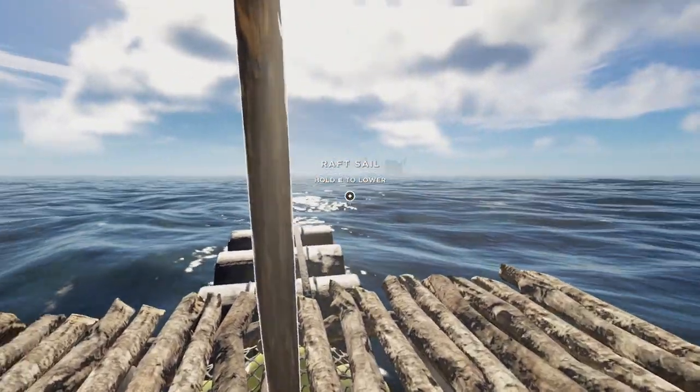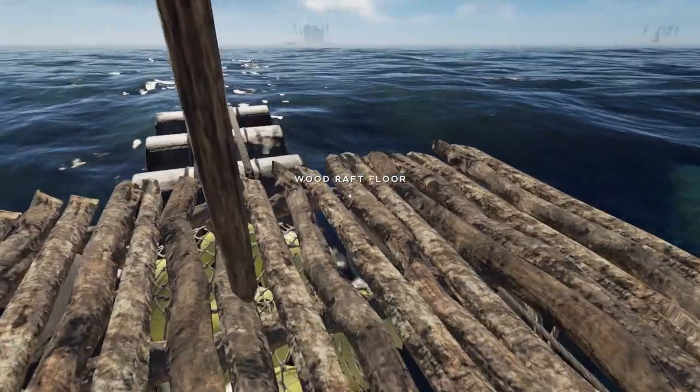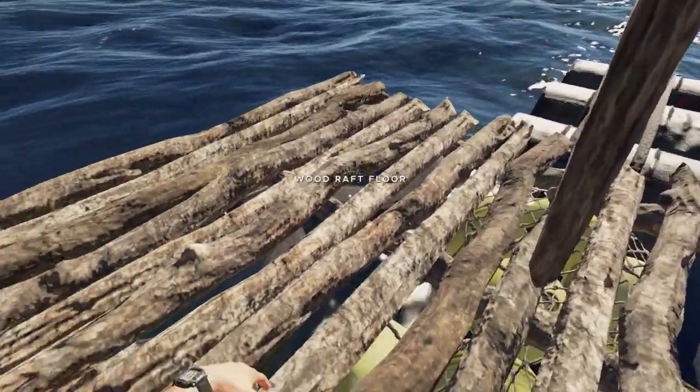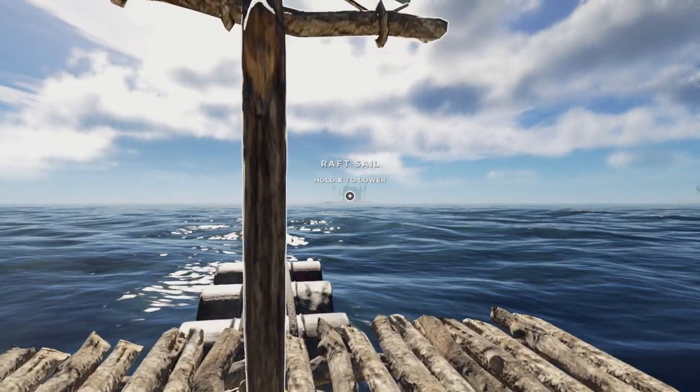All right, just like that we're off to the next island. We're going to run around the coastline and see if there's any boards to pick up, and if there are any ships around we're going to loot those quickly as well so we can get whatever we need to build the bases out here. Let me quickly get over to that island.